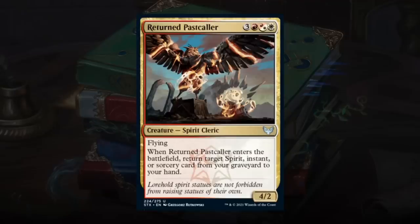Returned Pastcaller is a 6-mana 4/2 Spirit Cleric with flying. When it enters the battlefield, return a target Spirit, Instant, or Sorcery card from your graveyard to your hand — a built-in 2-for-1. There are plenty of spirits in red-white, so it can get back creatures, and getting back a removal spell is great value. A 4/2 flyer is an actual threat that can close out games. Pastcaller seems quite good — at least a B, even if it's pricey.